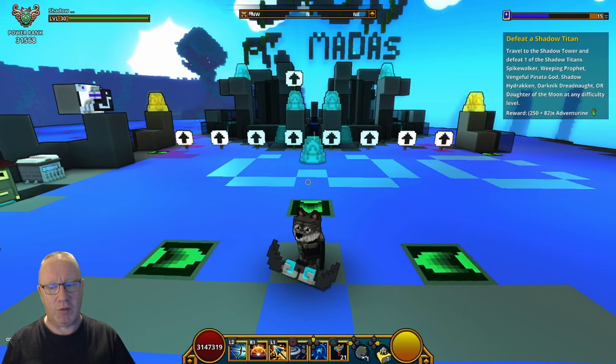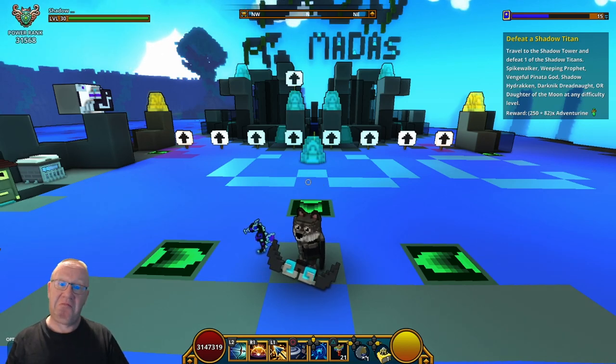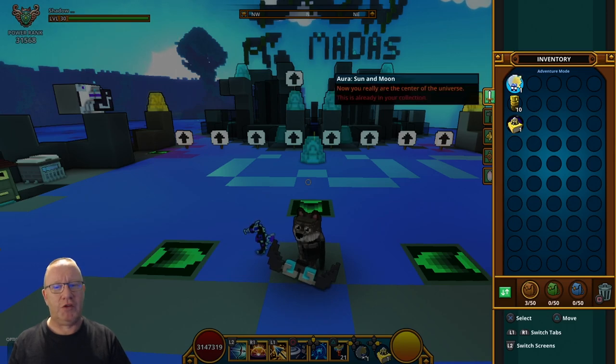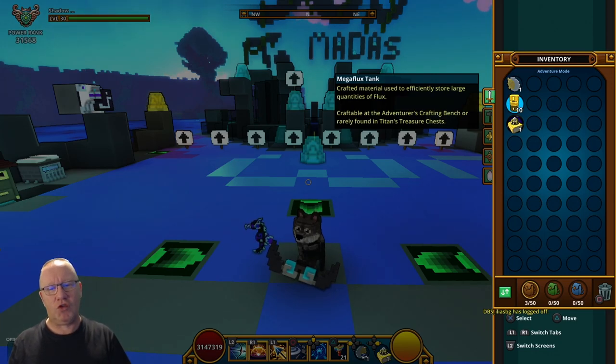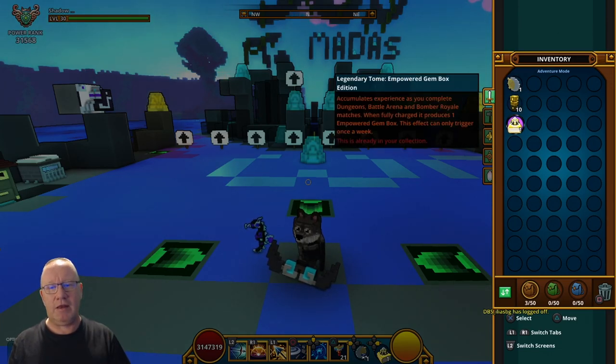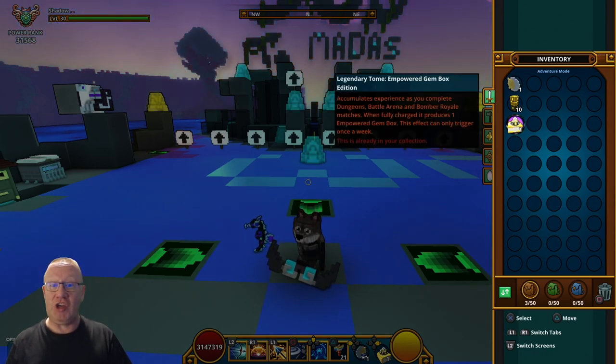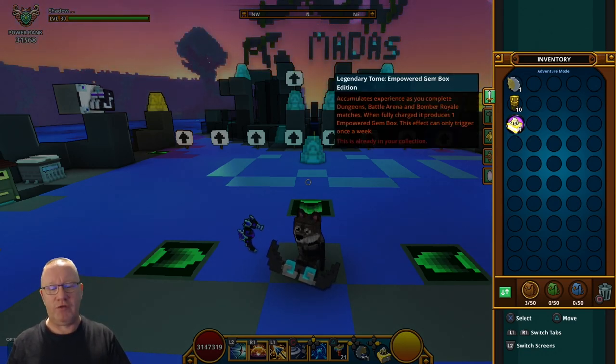So what are we giving away this week? Let's go and take a look. We have got what some people have been asking for — we have got the Sun and Moon Aura. This is currently going on the marketplace for around about a quarter of a million flux. We have also got 10 mega flux tanks.